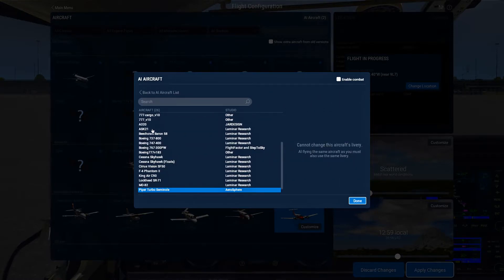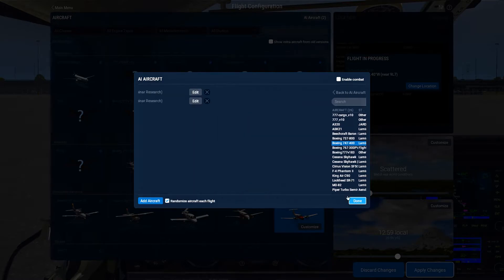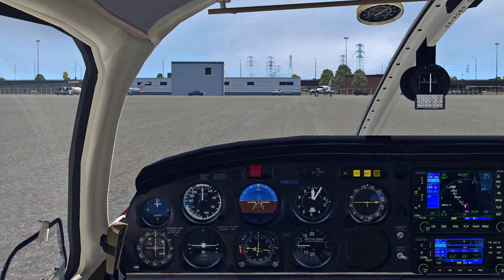Just be careful how many you add because it might lower your frames per second. I'm going to leave two of them — just delete that one. Apply changes and it should reload the AI airplanes. And you should get a clearance now.